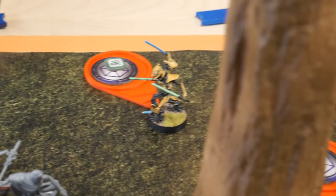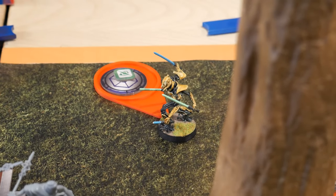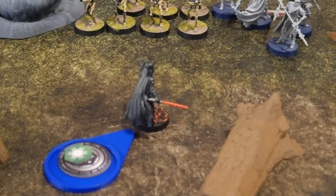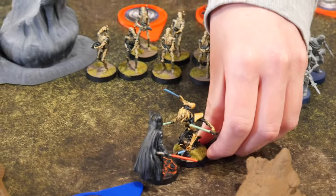Activating Grievous. Realizing he doesn't have the command codes for the orbital strike, he instead chooses to move twice into Vader and uses Relentless to make an attack. Go for it, Grievous.